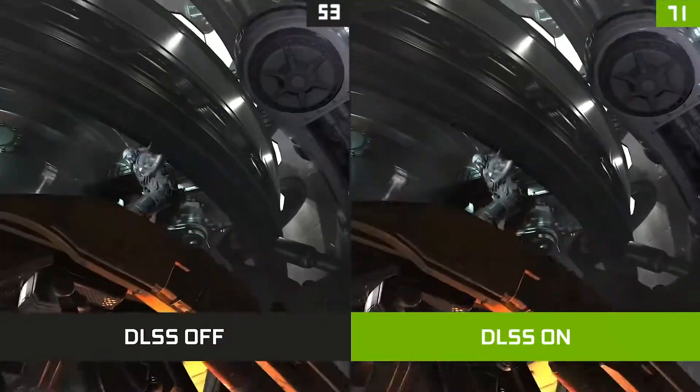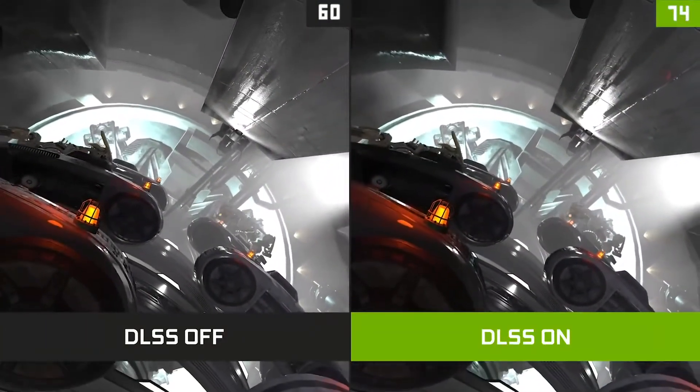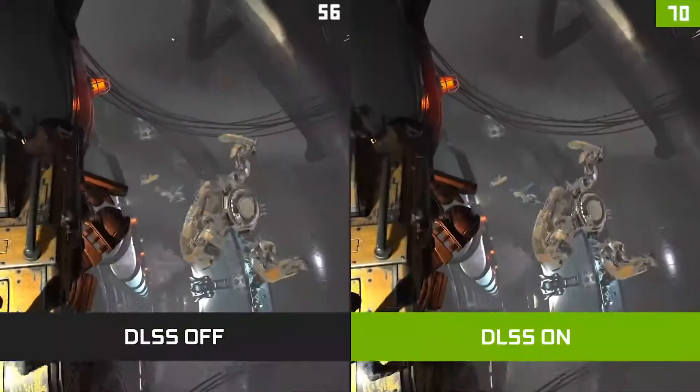We immediately saw an opportunity to make games run faster by first reducing the rendering resolution and then using AI to fill the missing information and generate high quality images at much higher performance.